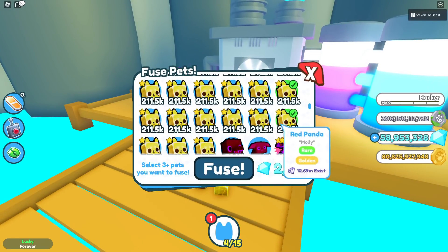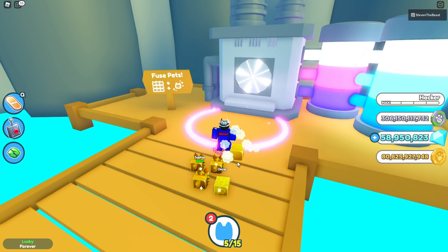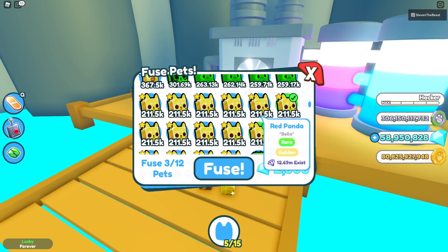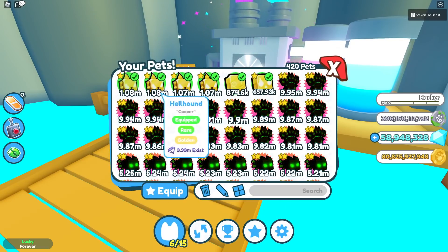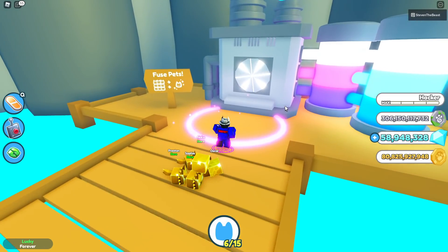12 rare red pandas and fuse — we got ourselves a golden will-o-wisp. That's pretty random, all good. Trying again with 12 rare red pandas and fuse — what do we get this time? Another golden hellhunt! Let's go — we already have 4 golden hellhunts, that is awesome.